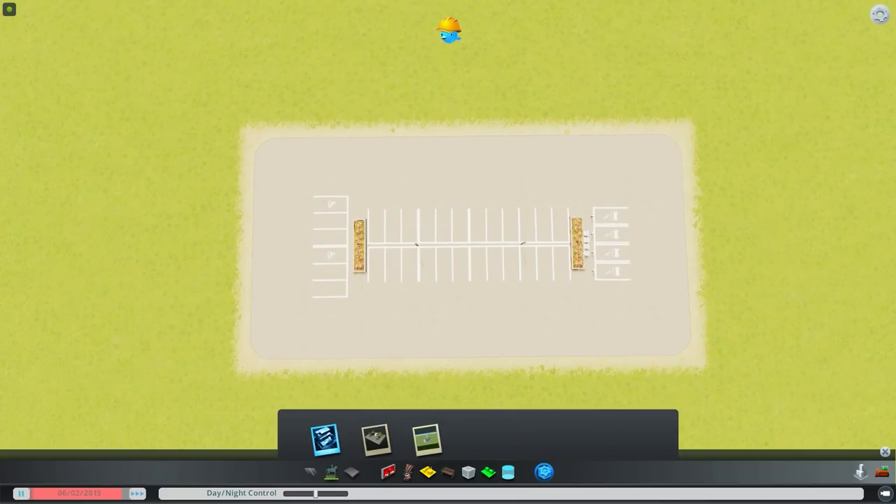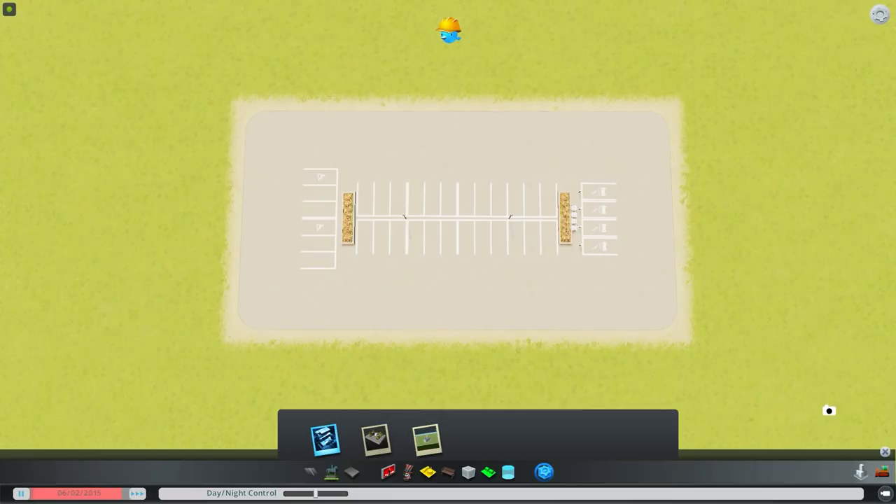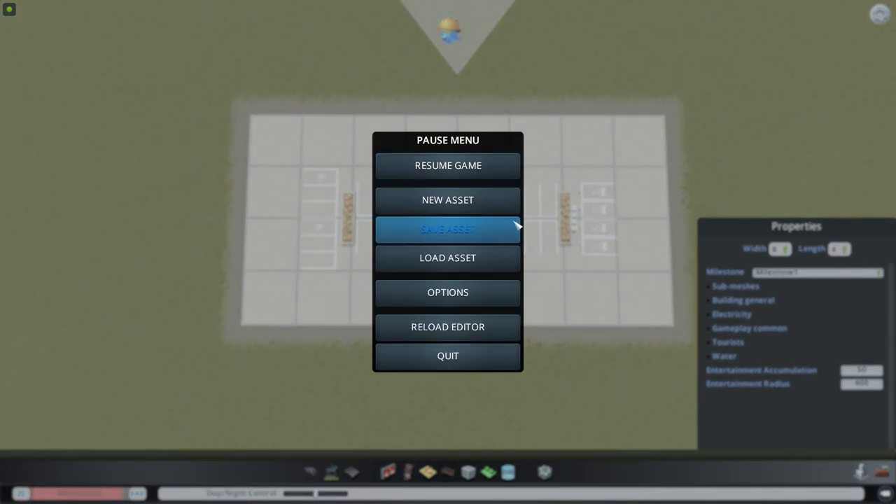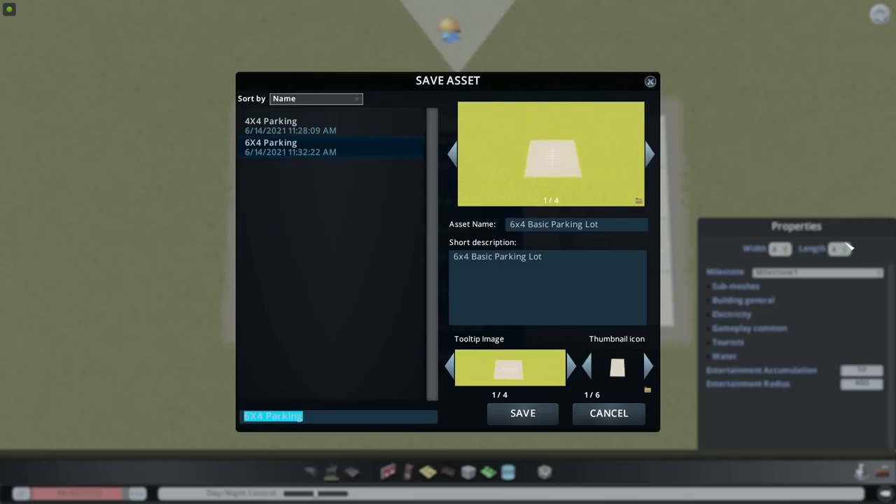Let's get one good shot and keep rolling through, doing some guesswork. Saving this - we're an eight by four now. Instead of 'basic' we'll call it 'eight by four parking lot.' We can change around the description later if we want to. We're going to scroll through and find the most recent pictures - there it is, which feels like the right one. No problem if you make these all wrong, you can just fix it later.